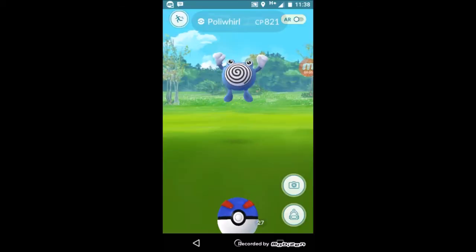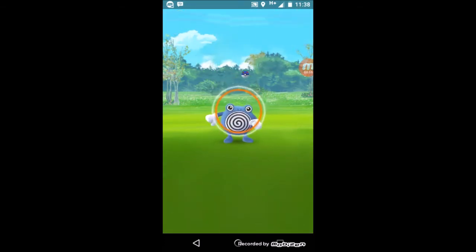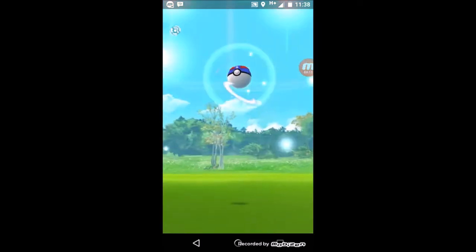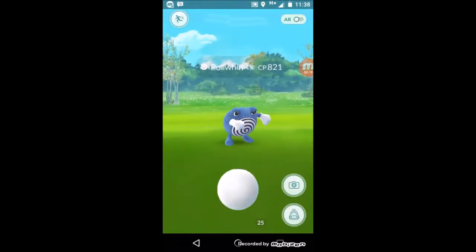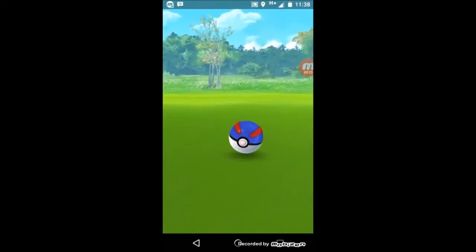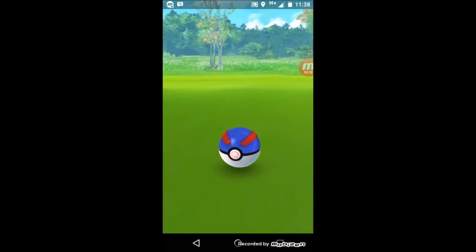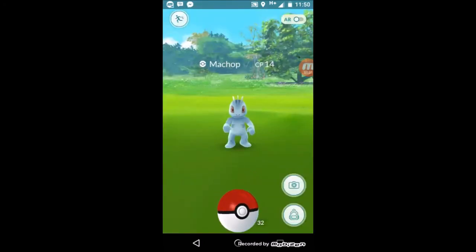We're starting at Sefton Park with a CP 821 Poliwhirl encounter. Our first spawn here is a CP 14 — this should be quite easy.